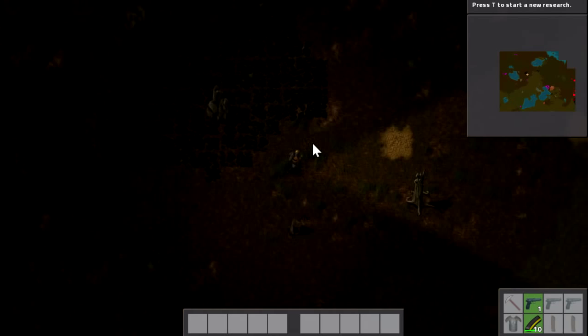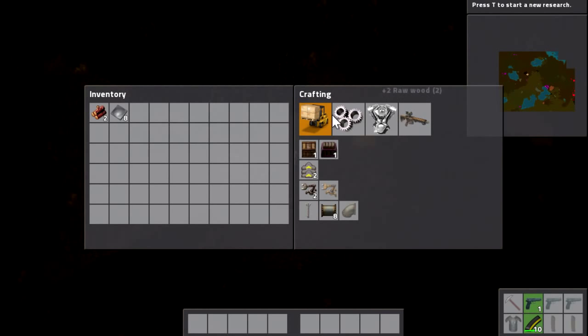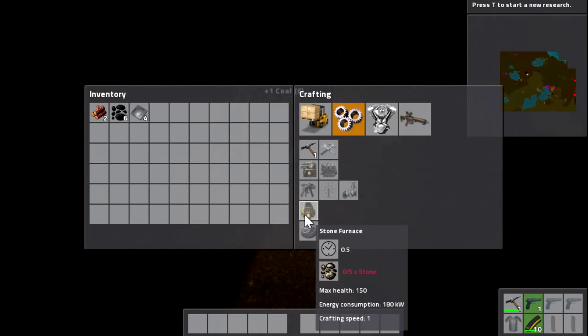We've got an iron patch over here, we have stone over there and coal up the top. So let's plop this thing down and get going. Now this world is going to be a casual world for me. I can be a little bit of a perfectionist with my videos which can really hold me back and stop my enjoyment sometimes. I'm having really great fun with this game, so we're just going to do it and have fun with it.